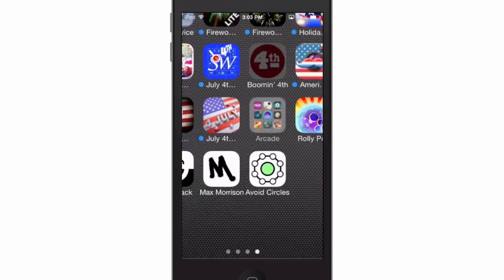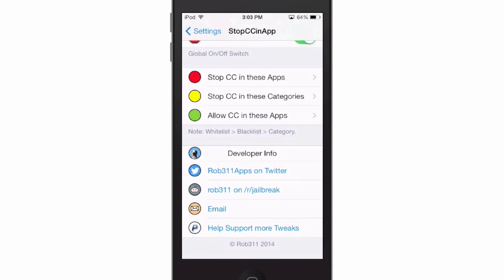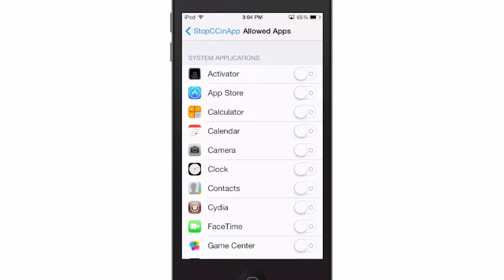Okay, it's not allowing it to open up, so that's a pretty cool way to control that. Now you can also control it by category — if you want to turn it on for all games, that's something you can do, and you can also have a whitelist.